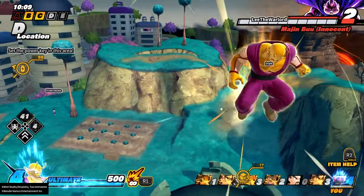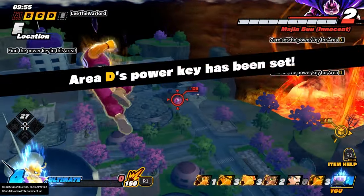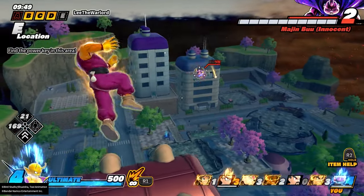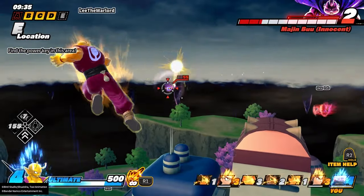Oh, my boy is huge. Let's take a look at him. Jesus, my man is huge. We have the double beam Ki Blast, so we 100% counter these Ki Blasts right here. Now let's start hitting him with some special beams. Boom! Just take a bar of his health away casually.